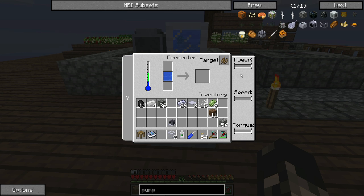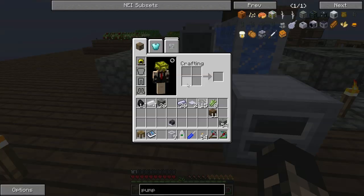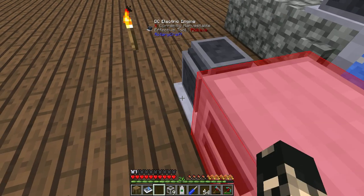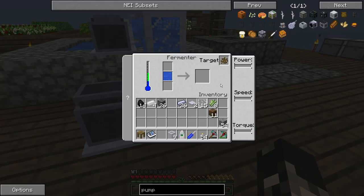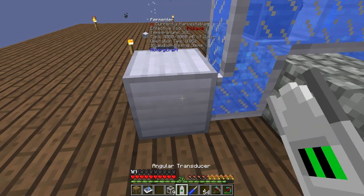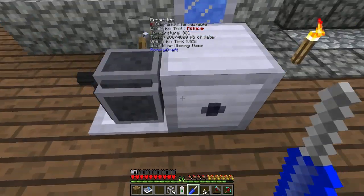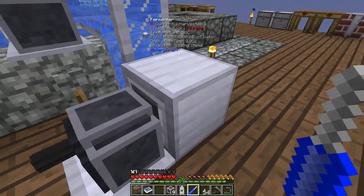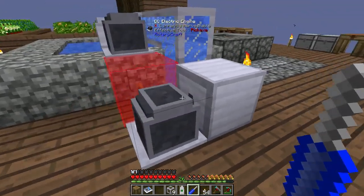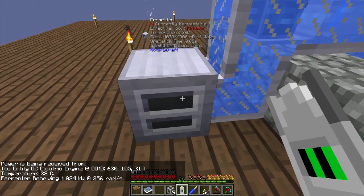Now that we've got water going to it, to get this thing to start working you'll see it's got a target on the side. It does need power as well — that's why we've got the other DC engine. So we're just going to put power on this side. It requires power from the other side — can I rotate that? Yes. I'll rotate this side. There we go, so it's got a hole in the back where the power goes into. Now it's got power.